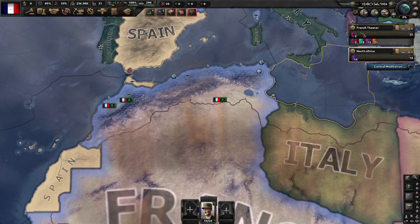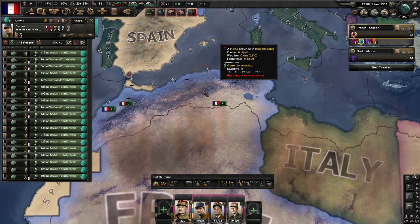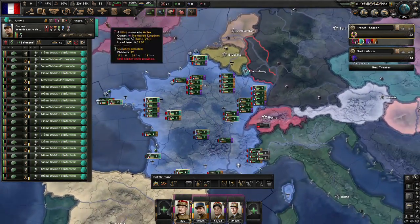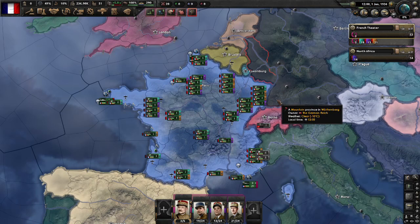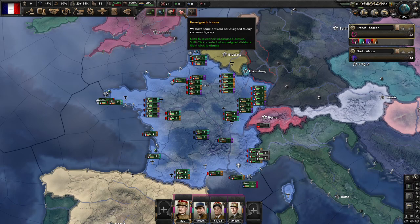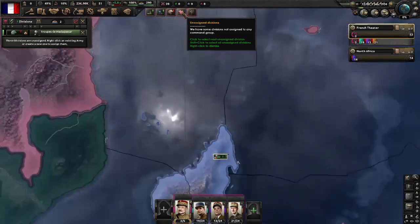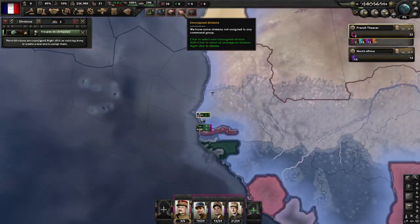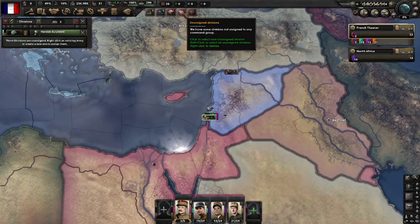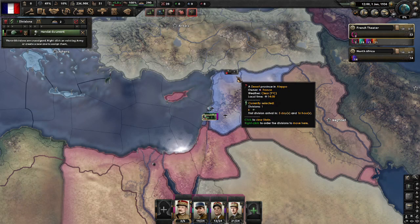So now we go back to the French theatre, I just select one army from it, and you can see we can no longer see the North African army at the bottom of the screen. For the sake of this tutorial I'm not going to organize all the armies in the whole world, but I will show you how to find any remaining divisions you might have missed. There's a button called unassigned divisions at the top. If you click on that it will take you to the next unassigned division, clicking it again will take you to the next one, and it will jump you around all the unassigned divisions. At the start of the game you want to make sure every single division is assigned to an army, because you get bonuses from the general and then from the field marshal.